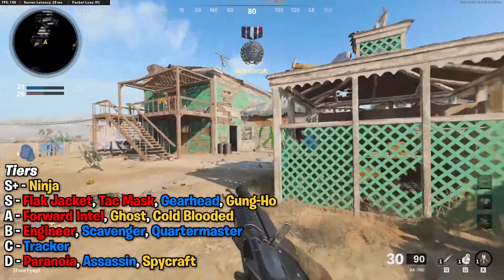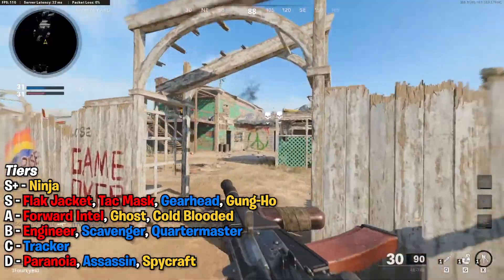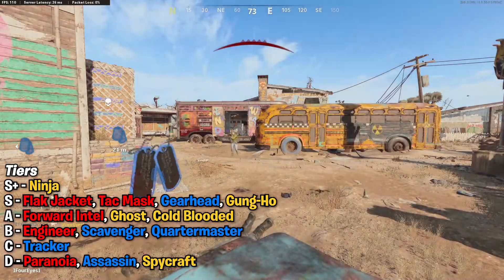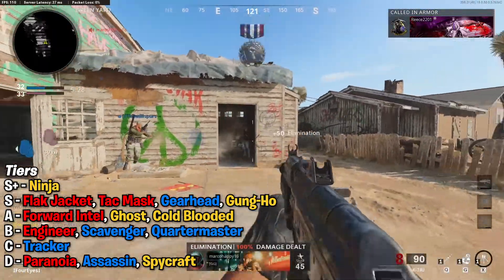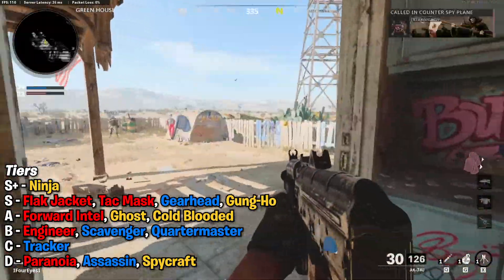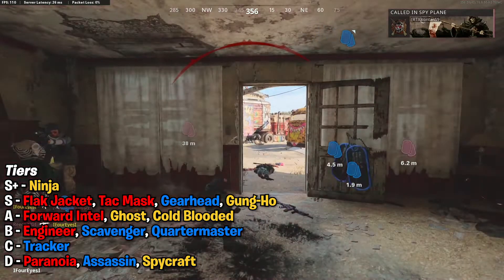And there we go, guys — that is my tier list of perks. The ones I'd really highly recommend running on a lot of your classes: Ninja, definitely, but then Flak Jacket, Tac Mask, Gearhead, and Gung Ho — those are my really top tier perks. You can swap a couple of them out potentially, but keep Ninja on because it's so good. You can try out some other things in your games — don't feel like you have to run the same thing every game. But if you're just trying to step up your level and get more consistently good games, then I'd recommend these are the ones you stick to. If you've enjoyed the video, make sure you hit that like button and subscribe for more videos coming very soon. It's been Vorizor Dave here — thank you very much. Bye-bye.